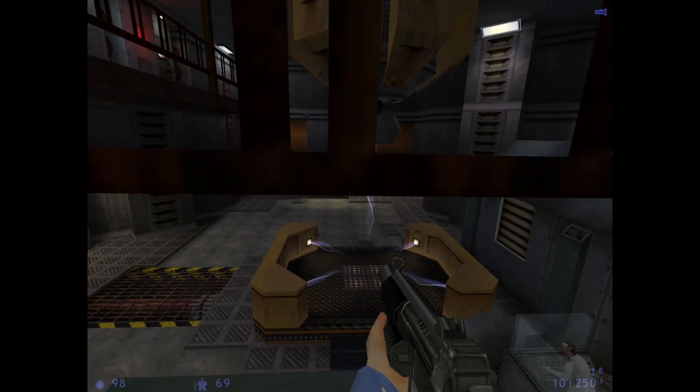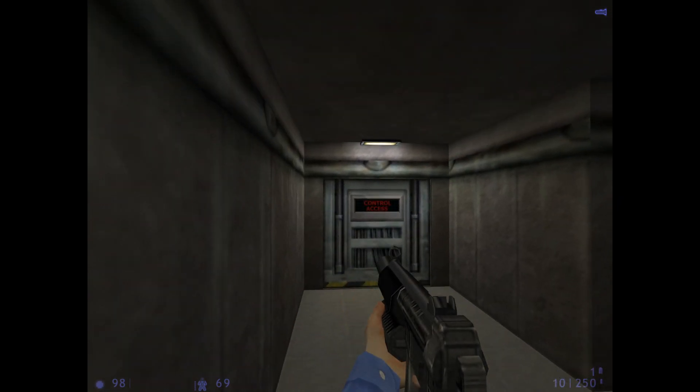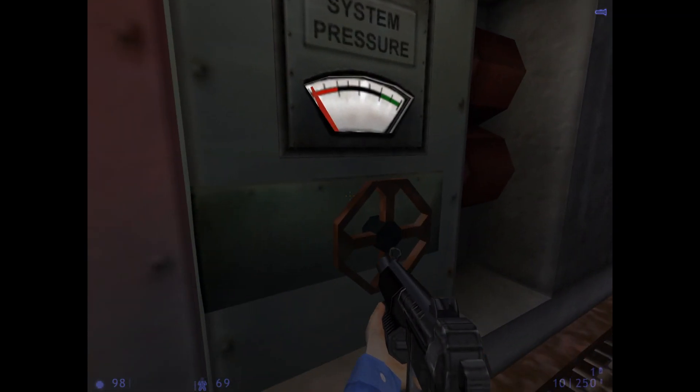The system is new. Everything is looking good. Oh no! The primary coolant line has been ruptured. Calhoun! Go to the valve located on the catwalk and release the pressure! Hurry! Before the system overheats!